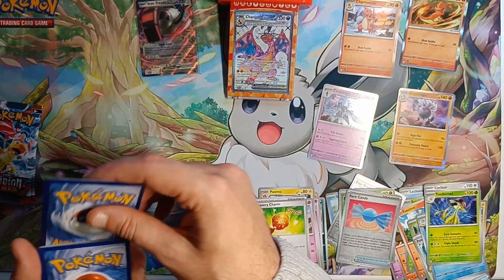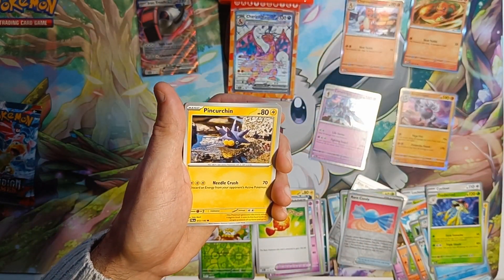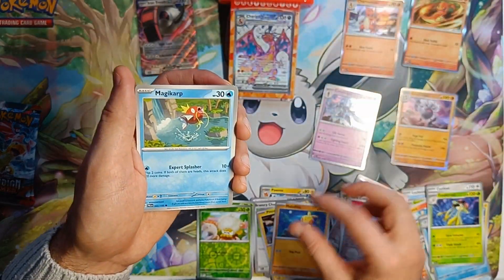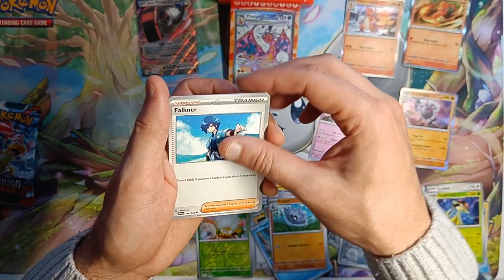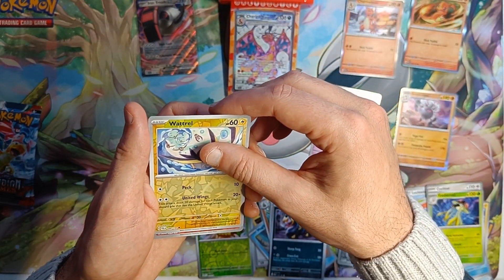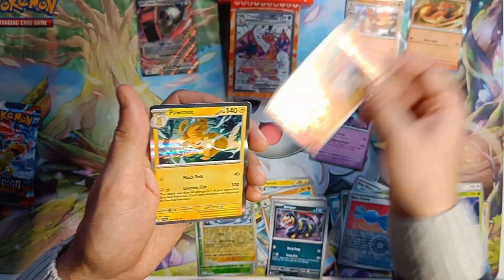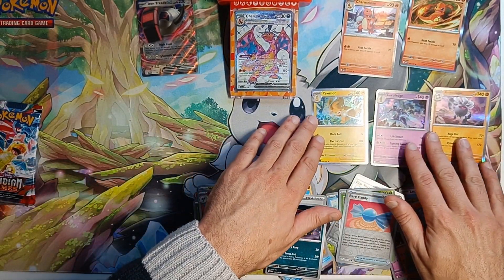Paldea Evolved pack. Lightning energy. Pineco, Marill, Makuhita, Magikarp, Slowpoke, Pupitar, Falkner — it's a Viper. Versa Holo Vatral. I don't know if we got that one, that's quite nice. Versa Holo Fletchinder into a Holo Palot. It's alright, it's okay I guess.